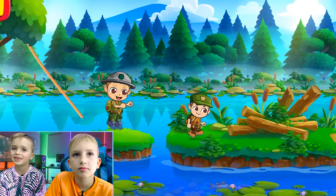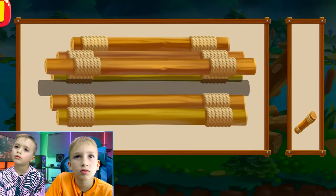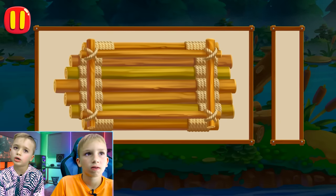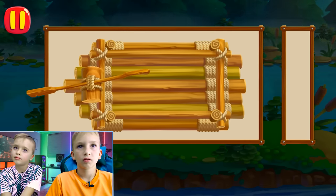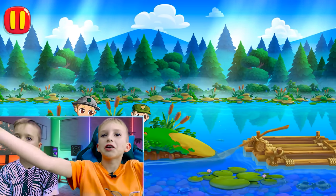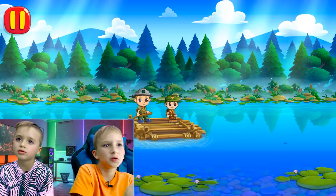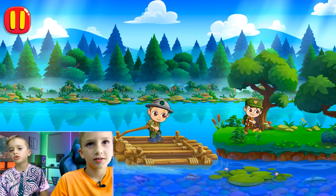Make a raft to cross the river. Move clapboards to their places. Let's connect them with ropes. View more details and it is ready. We just made a boat. Bro, we can sell that for millions. What about me? Wee! We have crossed the river.